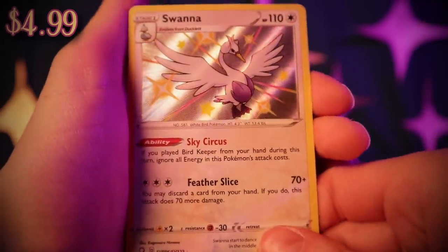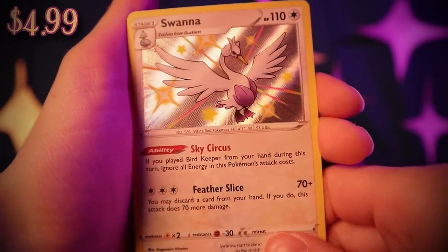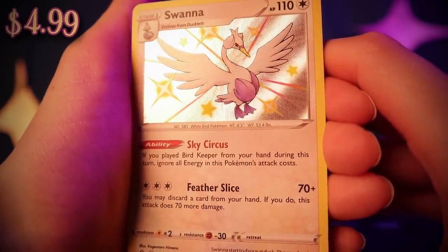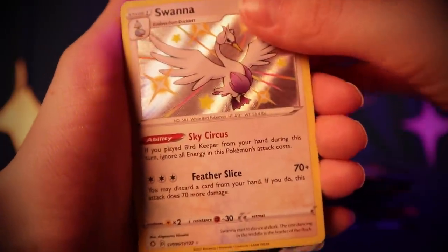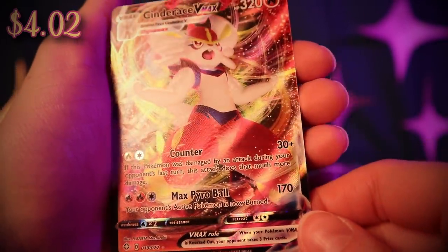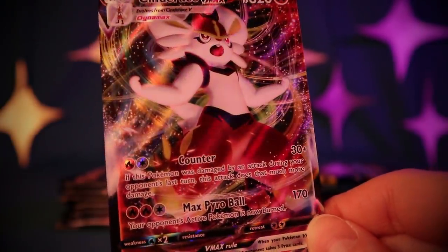We got a shiny Swanna with Sky Circus! If you played Bird Keeper from your hand during this turn, ignore all Energy in this Pokémon's attack cost. Feather Slice for 70 plus — you may discard a card from your hand; if you do, this attack does 20 more damage. Look at that beautiful holo! And a Cinderace VMAX with Counter and Max Pyro Ball — number 19 out of 72. Your opponent's active Pokémon is now Burned with Max Pyro Ball. Very, very nice.